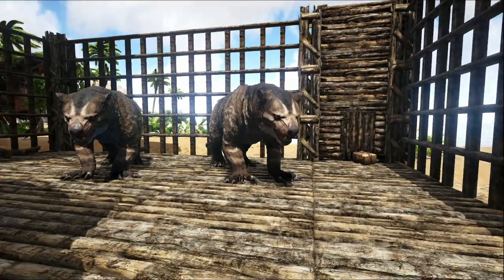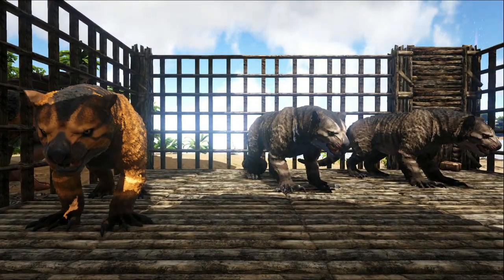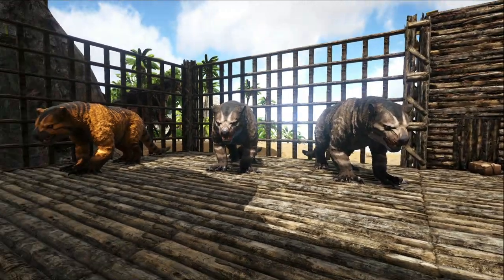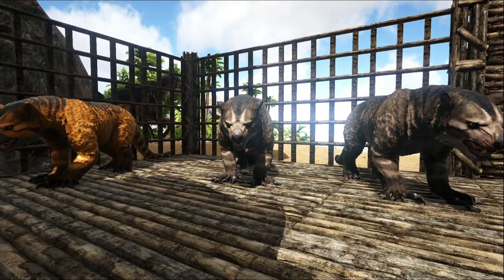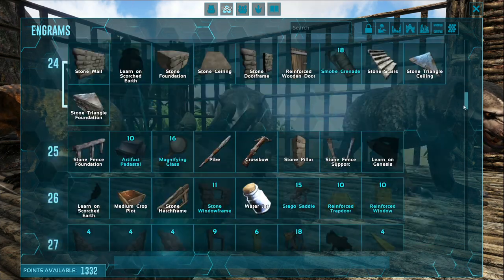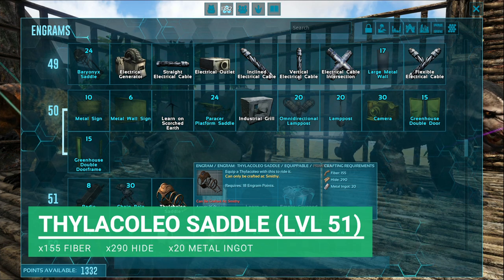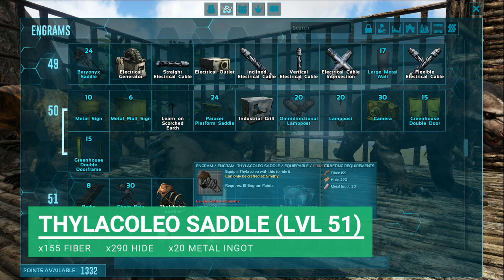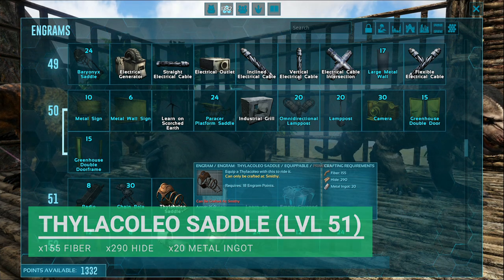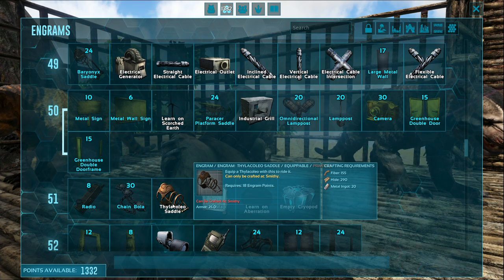I do have three Thylacolios and I'm breeding them because I'm ready to go to war and go into a cave — they're probably one of the best you can have for a cave adventure. Today we're going to need another one. First we need the saddle, which can be unlocked at level 51. The materials you need are 155 fibre, 290 hide, and 20 metal ingots. This is mid-game at least, and it's not very demanding.